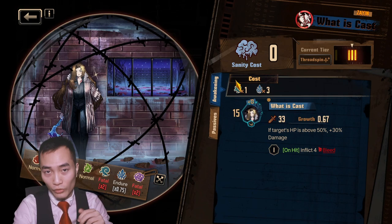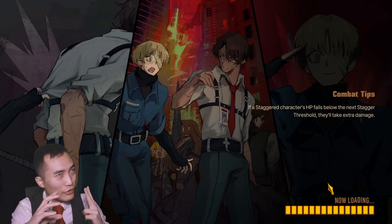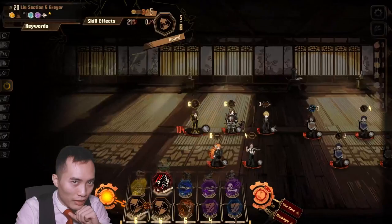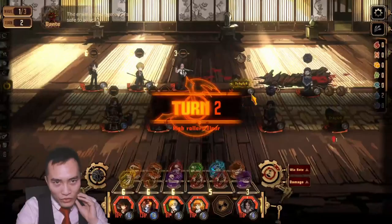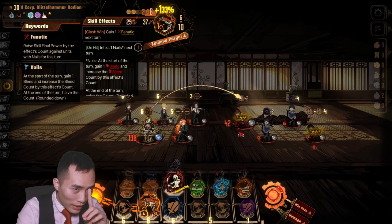Now we're going to showcase her in stage 2-18 with a bunch of meat shields so I can show you guys how her kit works and potentially why her second skill, Zealous Purge, might be bugged and isn't working. So first we're going to have everyone just defend and we will start using her skills to try to get more skill uses down. With her Devoted Hammering, the enemy is going to get 2 instances of bleed. In theory what should happen is she attacks that staggered guy and I should be applying one nail next turn — inflict nails next turn.